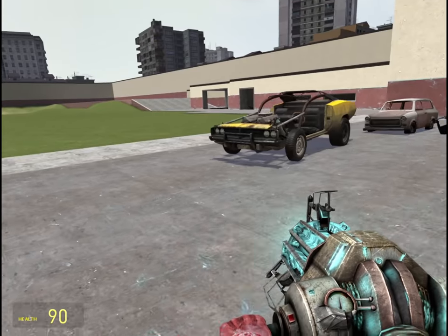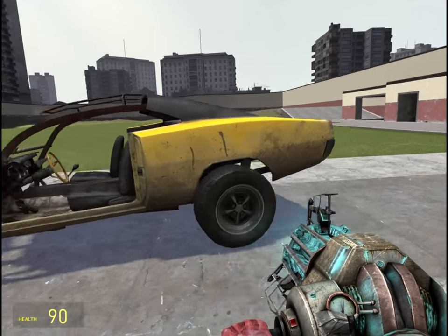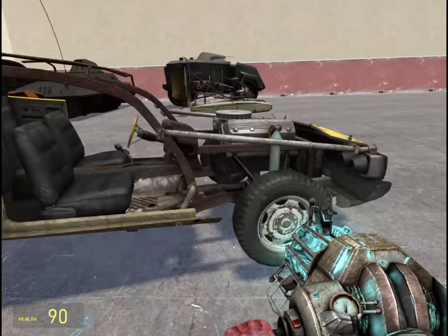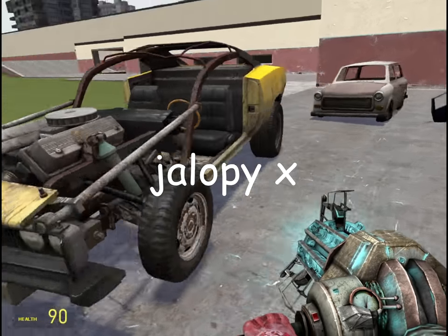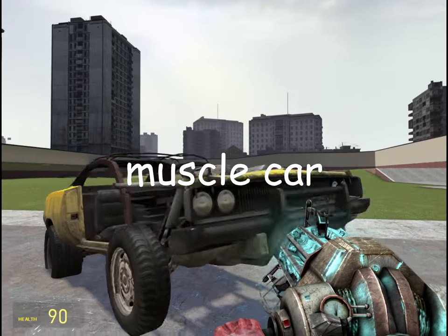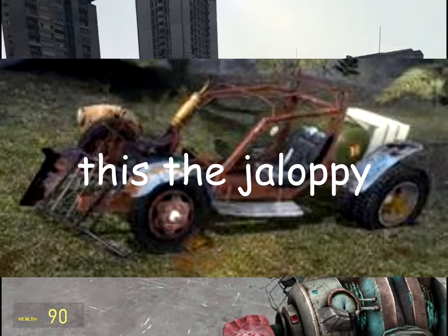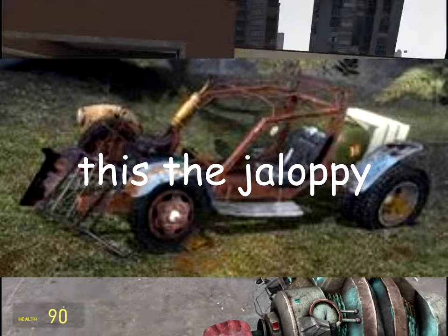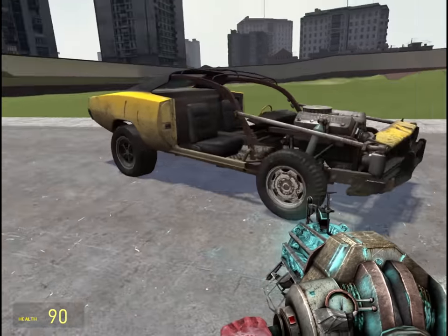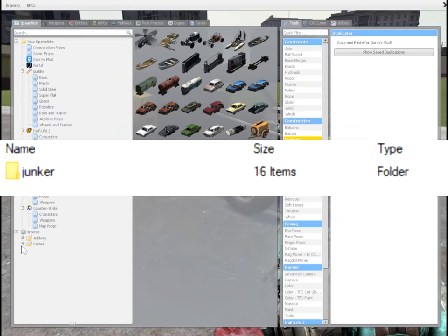Then, in Episode 2, there's this other car. You'll find it very frequently referred to as the Jalopy. However, this is not correct — it is technically called the Muscle Car. Jalopy is the name of the vehicle as it appeared in the beta version of Episode 2. The final car is called the Muscle Car, or if you look in the game files, it's technically called the Junker.